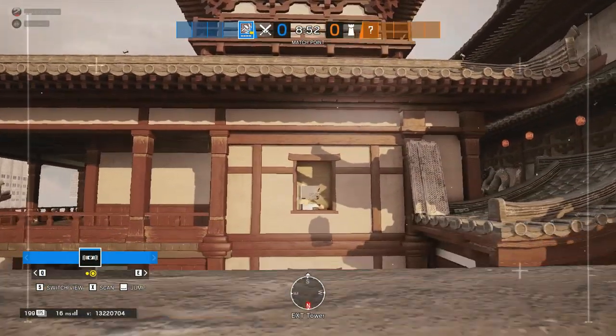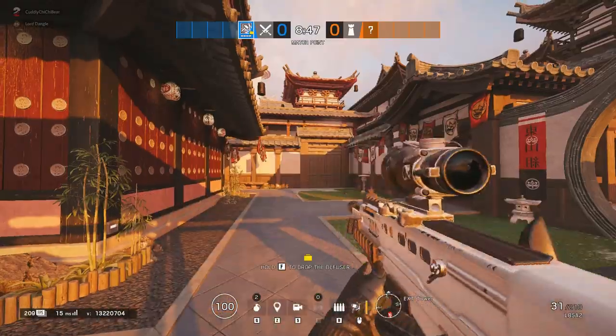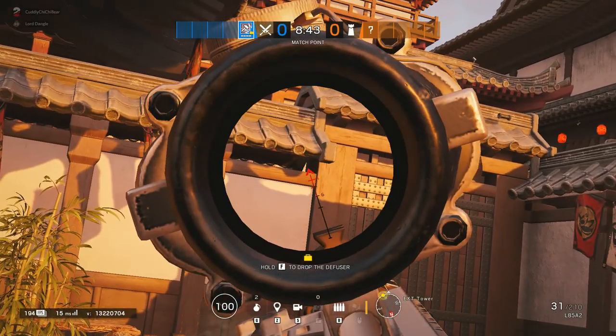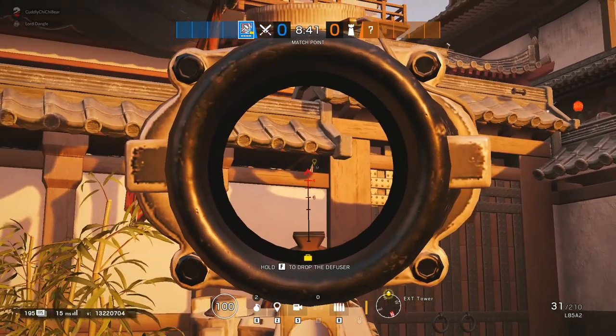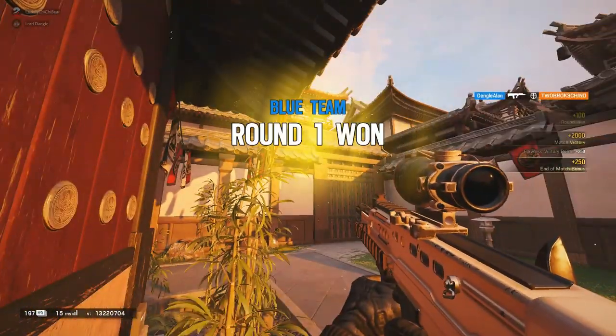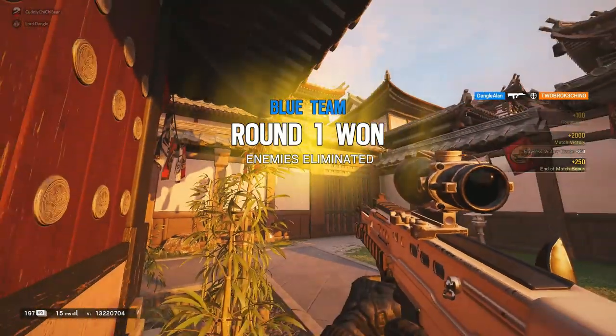Moving on to the next trick guys, this one was shown to me by Amphi. Make sure to check him out, his link will be down in the description. Now this is an amazing little pixel peek that you can use to catch anyone trying to get a spawn kill off of that dragon wall window. All you have to do is stand next to the tower itself as you can see on screen, and just underneath that little half roof and the wall there's a small little gap in between it.